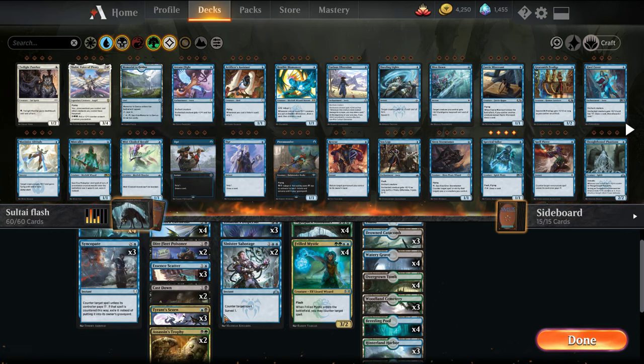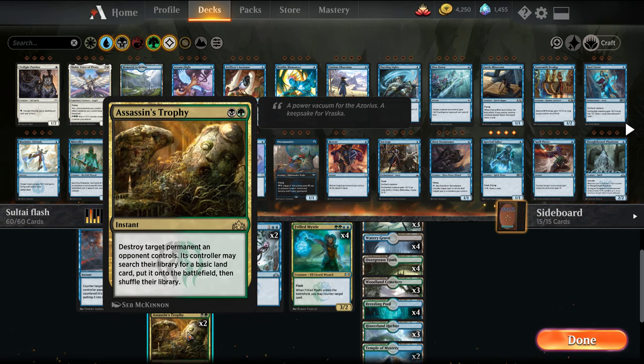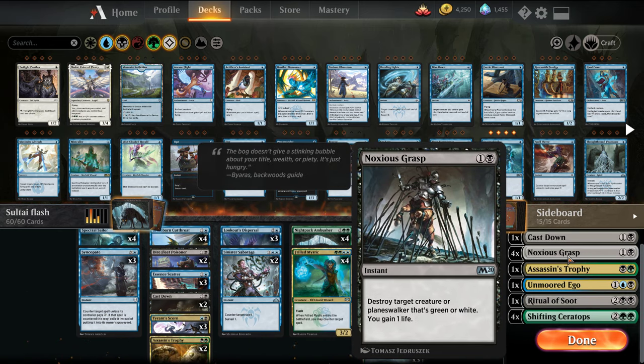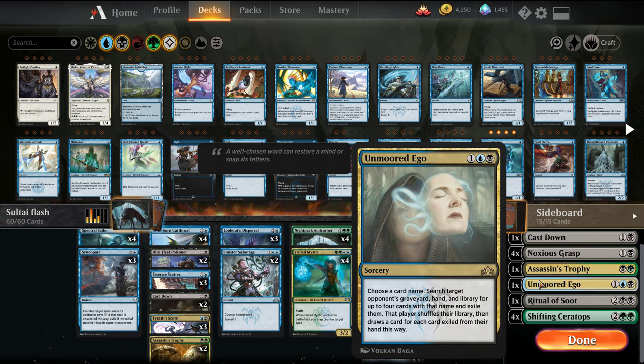And then we have a removal package of Cast Down, Tyrant Scorn — which can bounce our own creatures if need be — and Assassin's Trophy as catch-all removal. The mana base is basically throw together all the duals that you have, and one basic in case there's like a Field of Ruin or opponent's Assassin's Trophy going around. The sideboard itself, we get Negates, another Cast Down, Noxious Grasp.